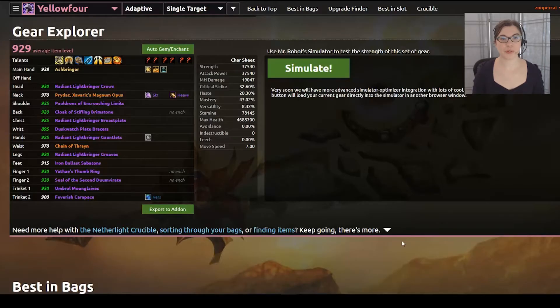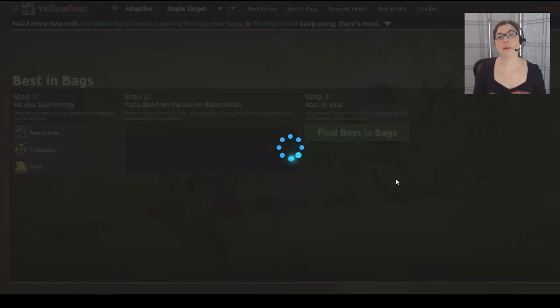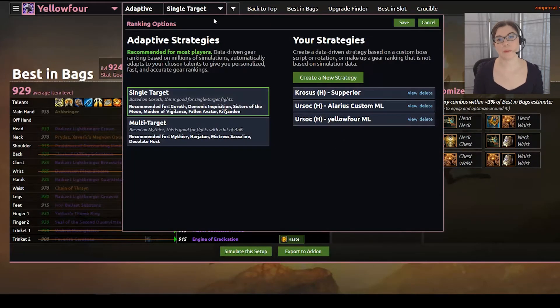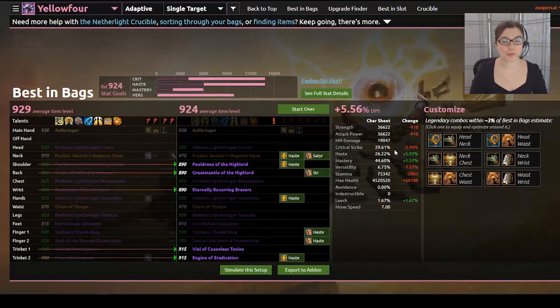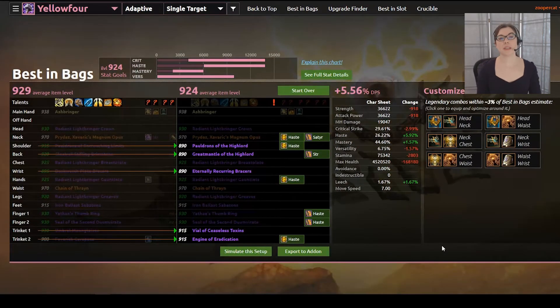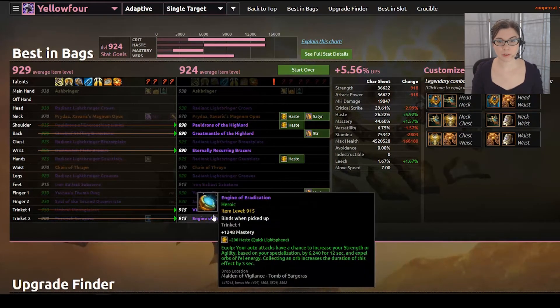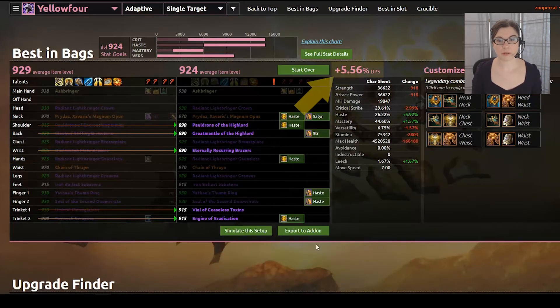It might be helpful to look at an example. This is Yellow4, our developer's off-spec Retribution Paladin, and I'm going to run Best in Bags for him. The adaptive gearing strategies work for everything — all of the free features. Best in Bags is one of the premium ones and it's just $12 a year, not a month — a year, so it's pretty affordable. Best in Bags is done, and if we swap in these suggested pieces of gear and gem all haste, he would gain about 5.5% DPS.